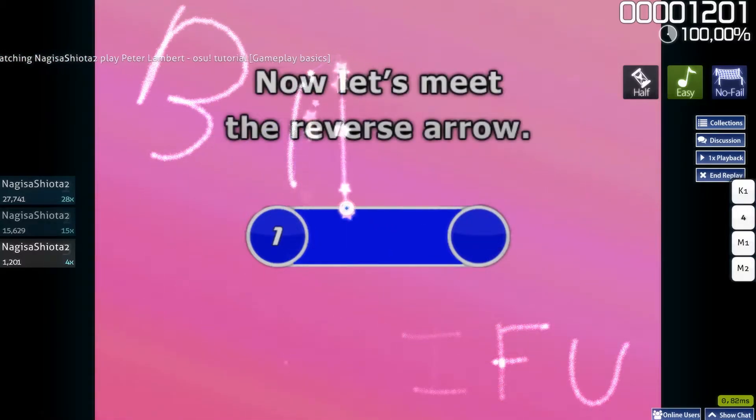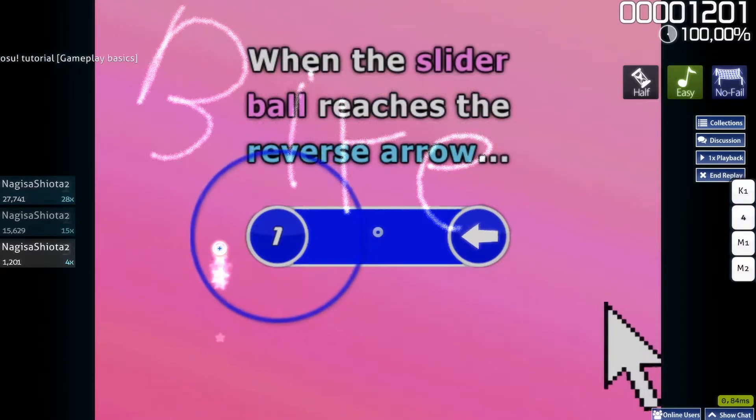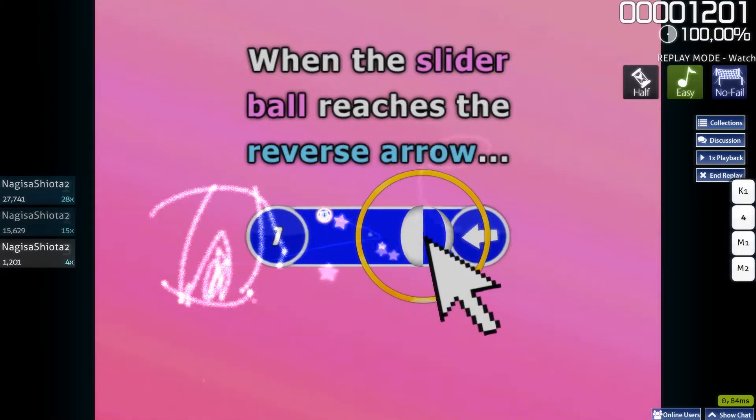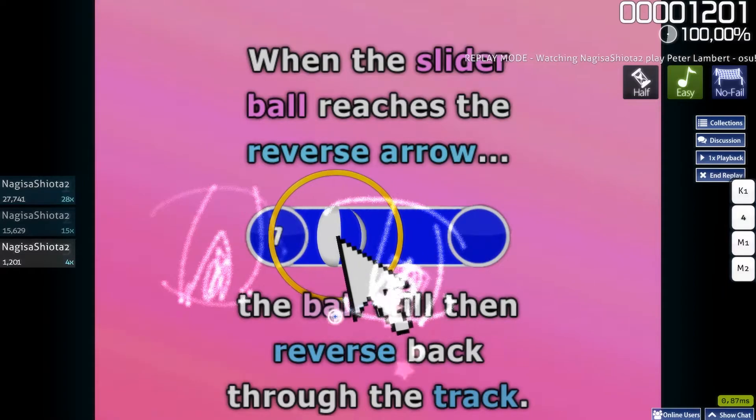Now let's meet the Reverse Arrow. When the slider ball reaches the Reverse Arrow, the ball will then reverse back through the track.